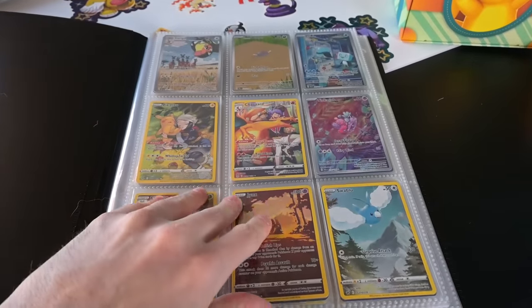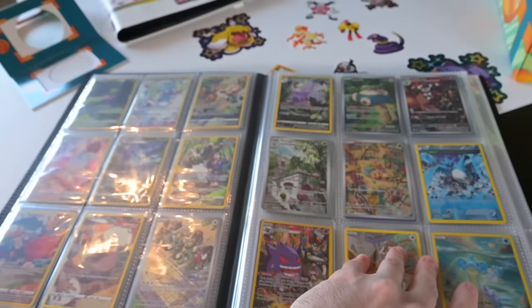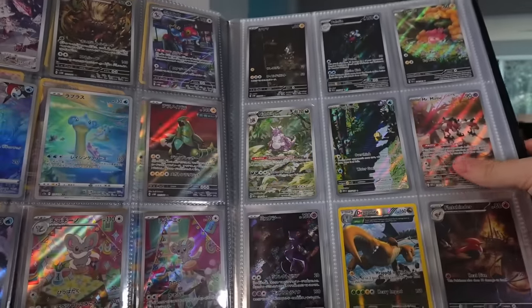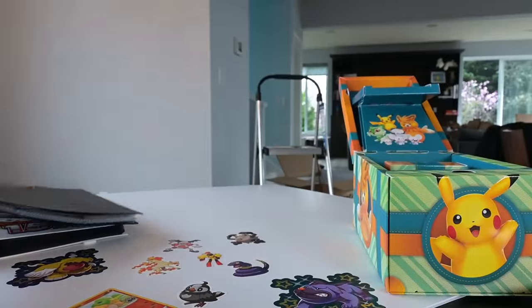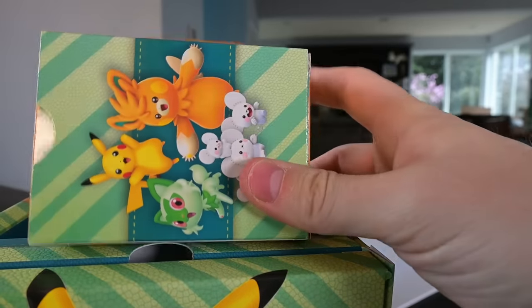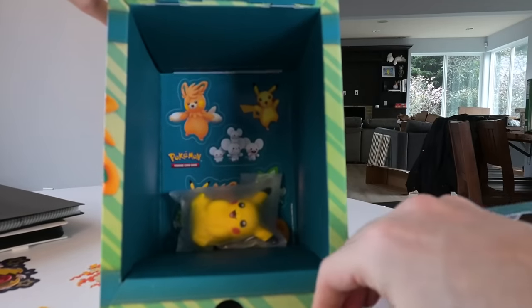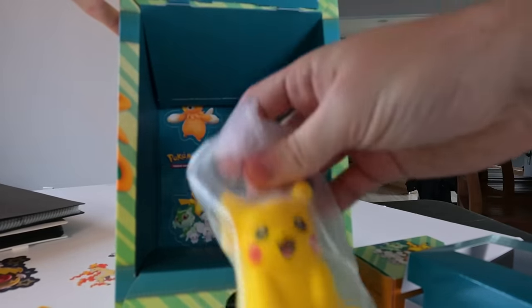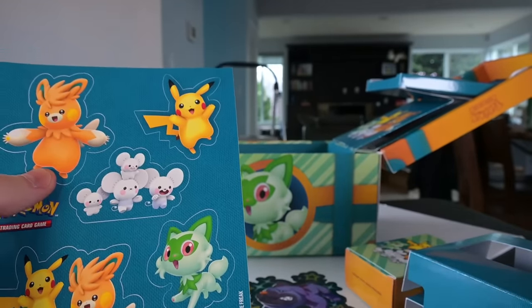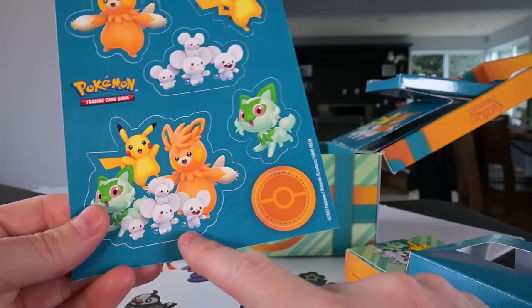This binder here is where I'm putting all my full arts. Every card that's full art and awesome goes in here, even if it's worth like 50 cents. I love the full arts, I think they're amazing. What we want to do is get more stickers on this thing. Where's this sticker sheet? I think this is just a deck holder. There's the sticker sheet. So we have this little Pikachu plush - we'll take him out. What we want is the sticker sheet. There we go, we got the sticker sheet.